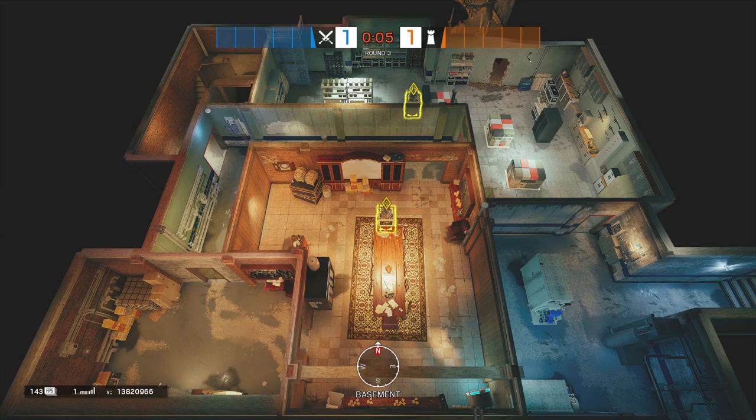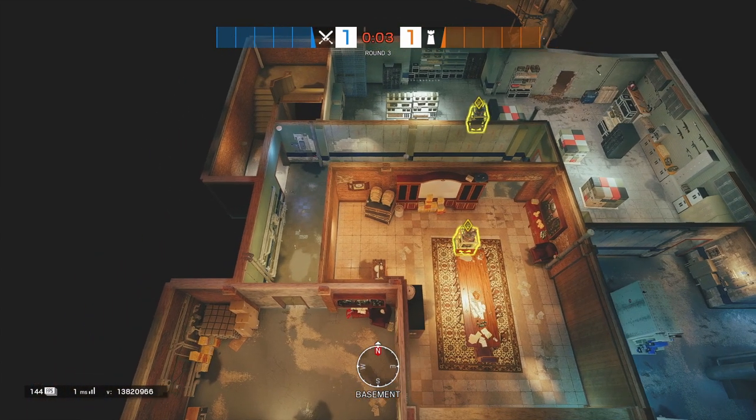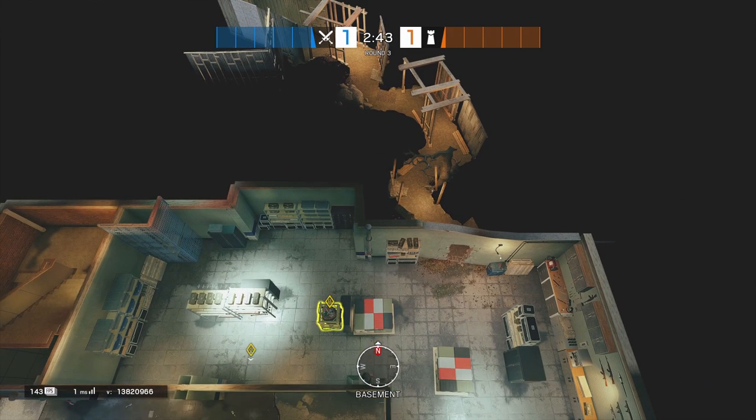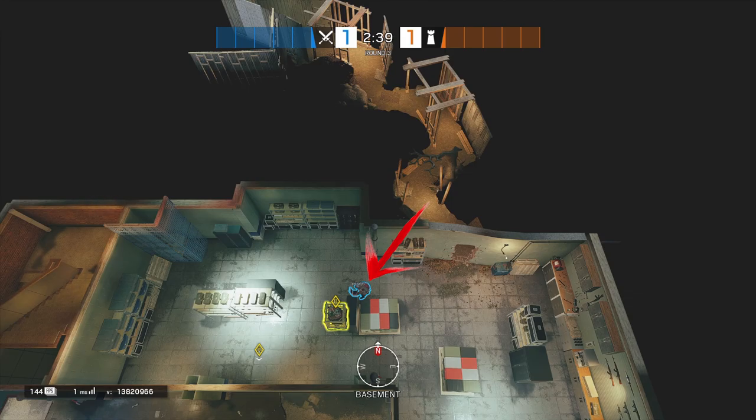Going downstairs into Church, the default plant spot is behind the minibar. Going over to Arsenal, the default plant spot is below the hatch, being protected by the crates and the bomb.